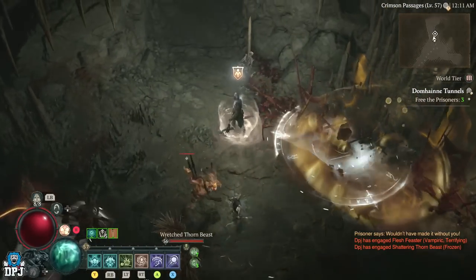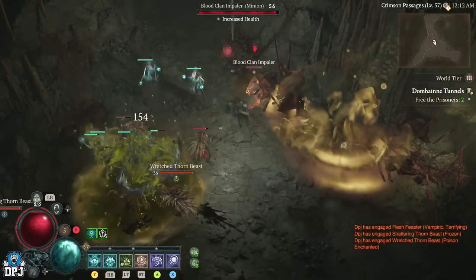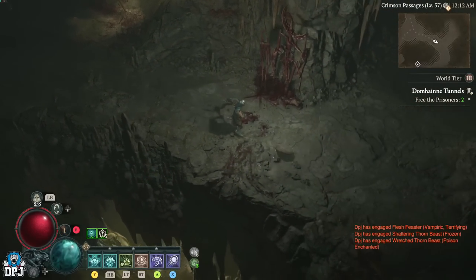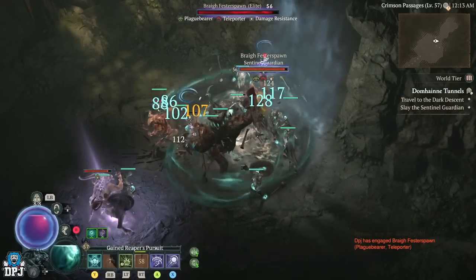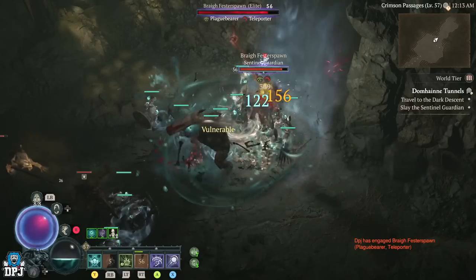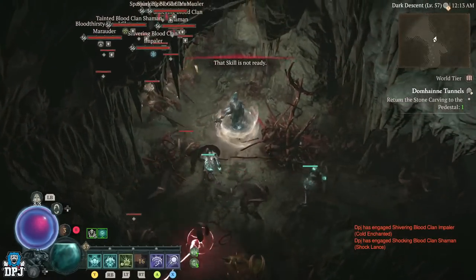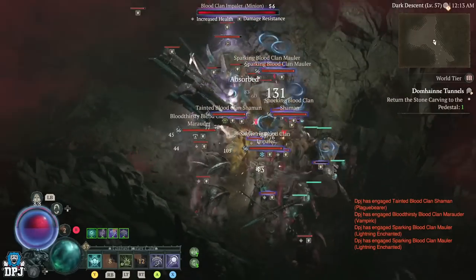You'll probably have to kill a couple of enemies around the prisoners, but don't worry about them. As you can see, I was running past most of them while freeing prisoners. Once you've freed the six, you come to this room where you have to take out a couple of elites — easy to do, with a few minor adds. Once you get to this area there is a massive group compacted in a small area — elites, you name it.